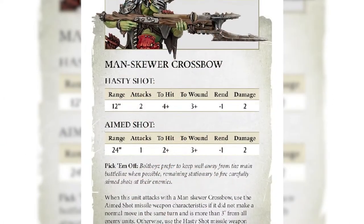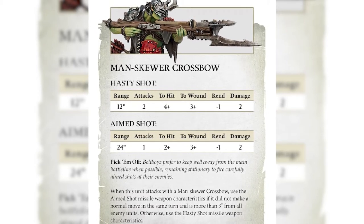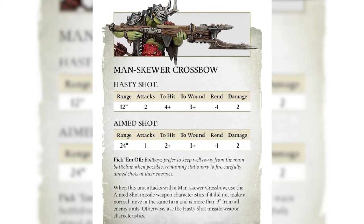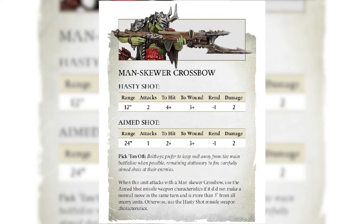When I was painting up the man skewer bolt boys, I just happened to look up the rules for their weapon stats to see what the range of the crossbows were. And one of the rules was if they remain stationary, they have an impressive range of 24 inches, and just needing a 2-plus to hit, which is really good for Oryx. Who knew a good shooting unit was hidden in an Oryx army.